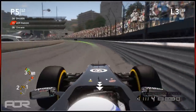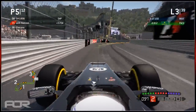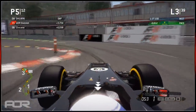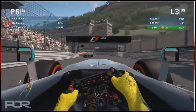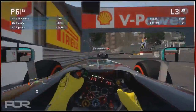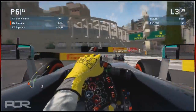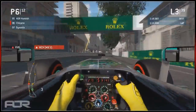Chicane is right on the back of Hamish. Hamish hits the wall on the exit - a pretty scruffy lap from him. He's not hitting his apexes but he's keeping Chicane behind at least for the moment. Chicane is a second, well two seconds up from his previous lap, which suggests he is being held up quite a bit by Hamish.